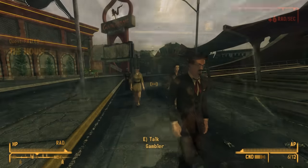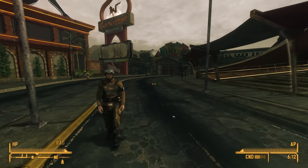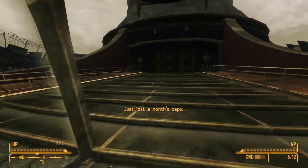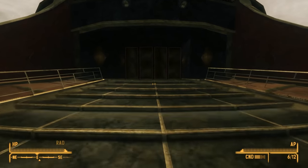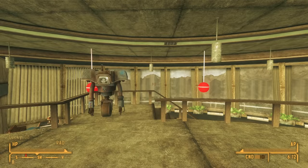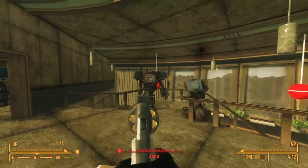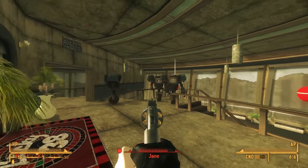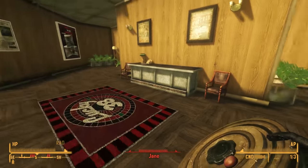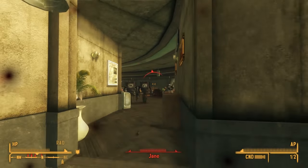Returning to the New Vegas Strip, we enter the Lucky 38 Casino to deal with Robert House. He didn't really care how we go about it — he just wants it done. Doing this stealthily is difficult. It's impossible to get this far without angering Robert House. By destroying his Securitron army, we become his enemy, and when we arrive at the penthouse, House's Securitrons immediately attack.